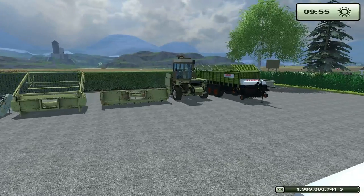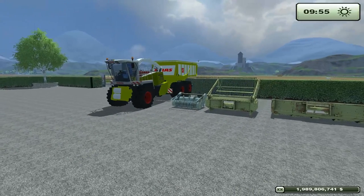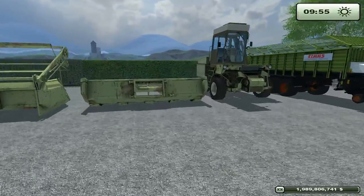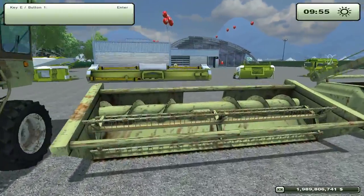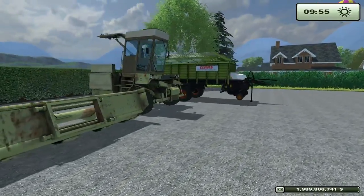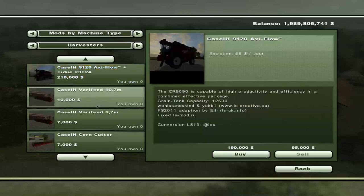That leaves the Klaas Jaguar and the Forskrit 281 to compete against the in-game thing, the Krone Big X. Price over value — the Forskrit is going to work well. It has its own hitch so you can haul its own trailer. It's got all the attachments necessary for the various things that you could possibly want to cut with it. It's cheap.